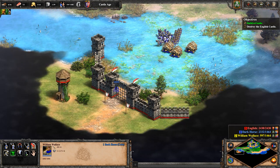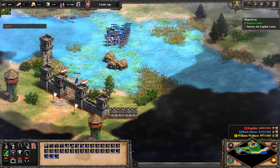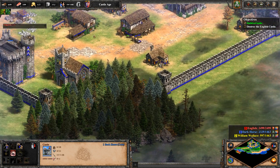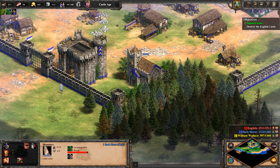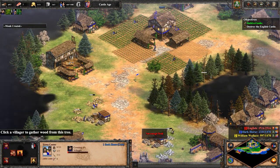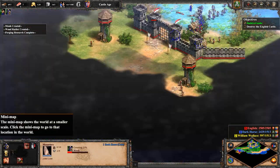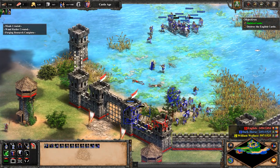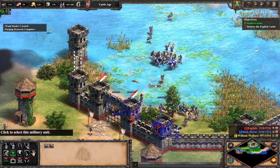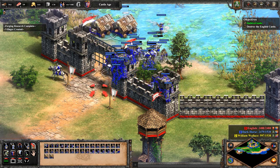They have a tower — bring up the ram. They're not going to send out any units to attack us, so just bring in the rams. Get more woad raiders, more villagers maybe, and put one on the farm. Oh, they are attacking the rams — that's not good. William Wallace, go be useful. Move the rams back, reposition them. Or just hold the gate — hold the gate!